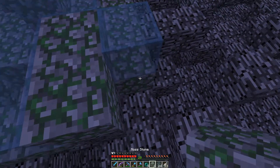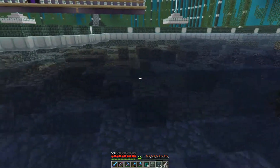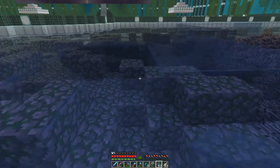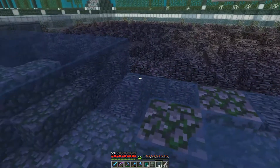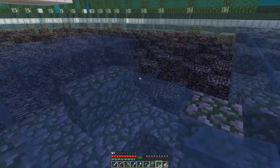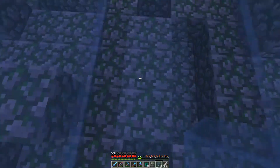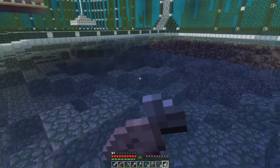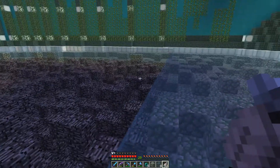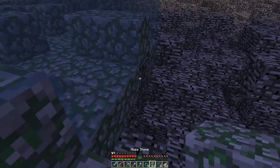We didn't even use a full stack of mossy cobblestone and we've already gone through a full stack of glass. It's starting to get dark in here already. So that was just the first two layers, now we've got to go one more layer above. I would put water in here with glass on top but again we'd get drowned spawning in there. That's why I'm doing full glass all the way down to the bottom. It is cyan glass in case you were wondering - it looks a lot better than the light blue, kind of like really super clear water. We used almost two full stacks on just that little bit of mossy cobblestone area.